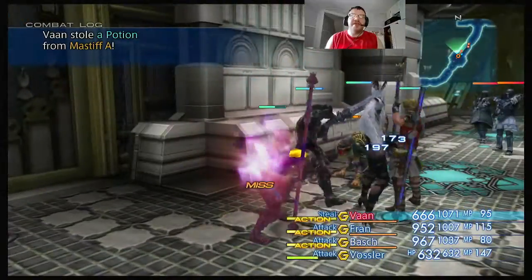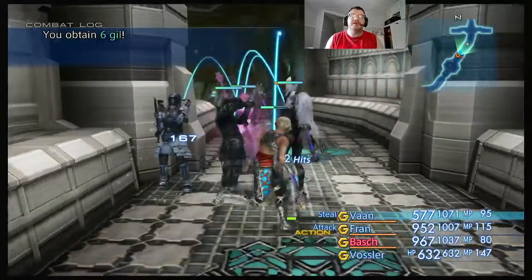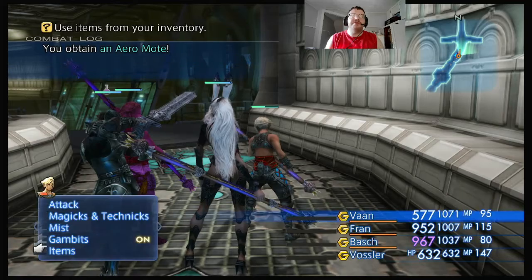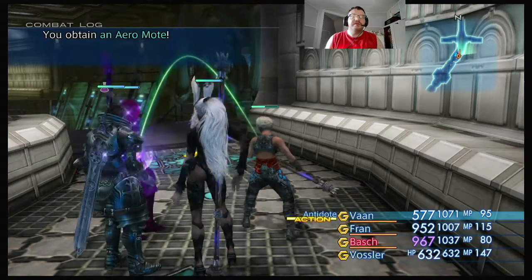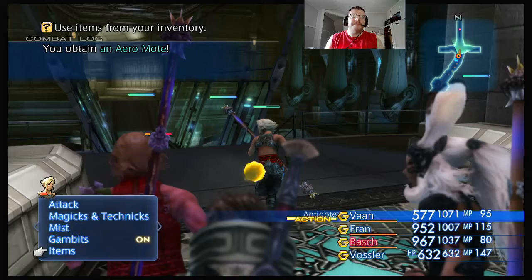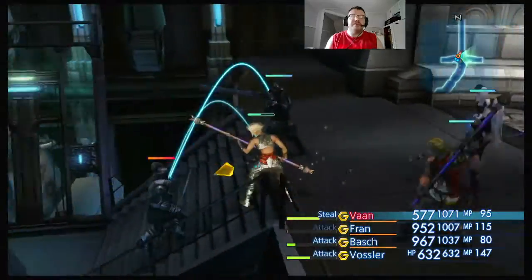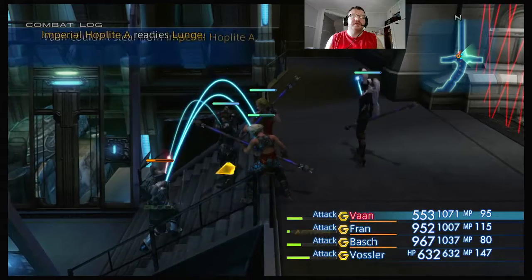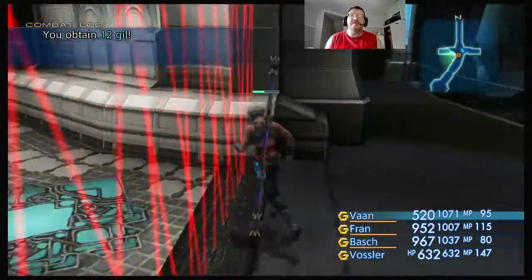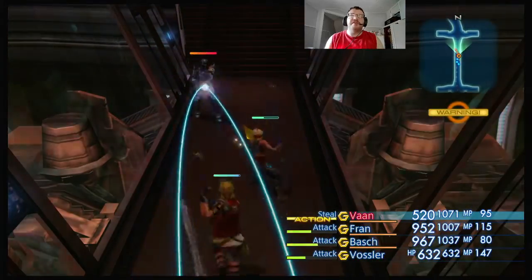Stole a potion from Mastiff A. Bond skill failed. Obtained 6 gil. Vossler got poisoned. Obtained 7 gil. Obtained an Arrow Mote. Let's heal Vossler with an antidote. Okay, not bad stuff. How many potions do I have now? I apparently used a lot when Larsa was in my party. Steal. Block that one. Might as well provoke him a little bit — cause I like to be that person. None of the Imperials here are a real threat anyway.